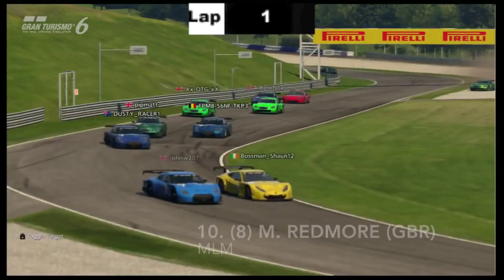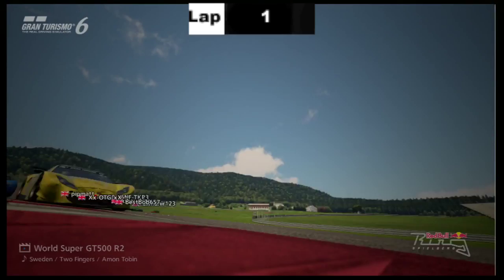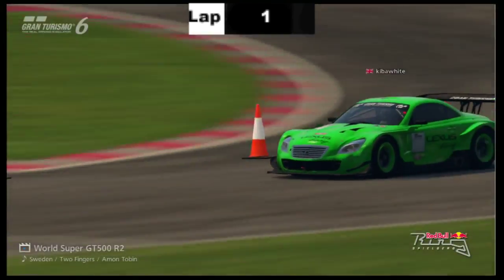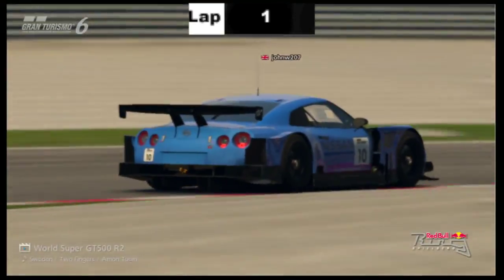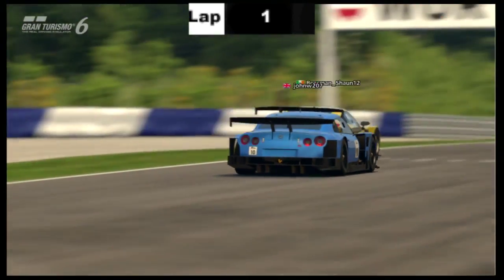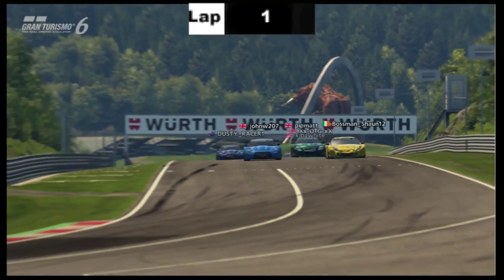A little bit of argy-bargy, someone's in the grass at the back. That's Matthew Redmore after a decent start — a little bit of contact has almost just fallen off the pace. That's James Head also who's just overtaken him. But it's Sean Grant and James Willows up front. Nobody said a Honda would take the win here, but the Honda is leading this Grand Prix.